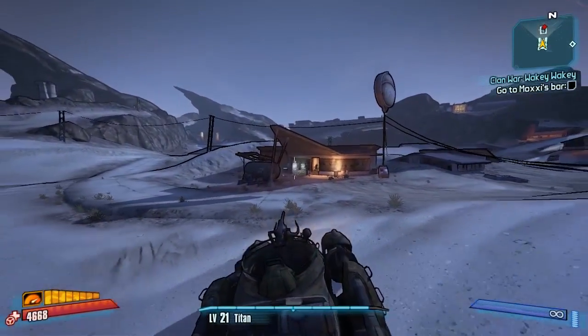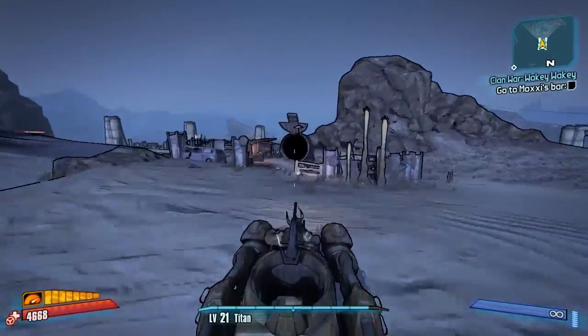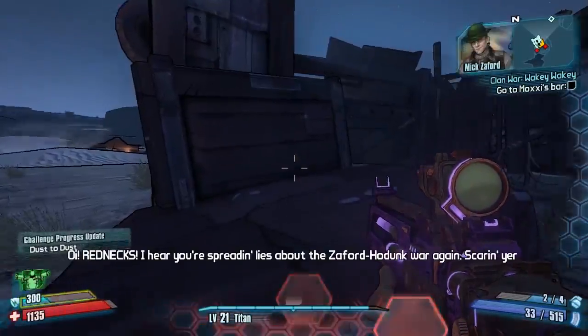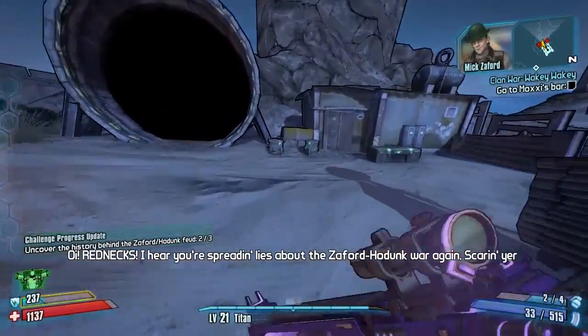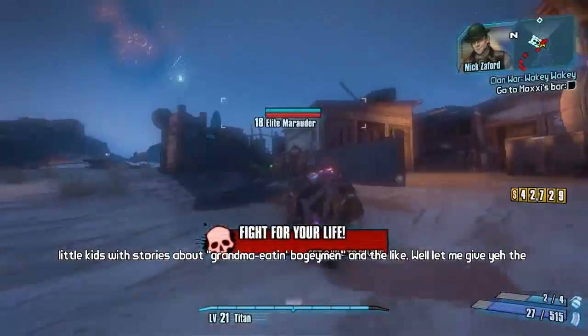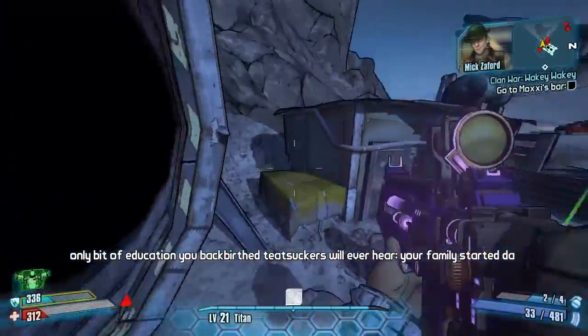Just be aware there are some vending machines here if you want to top up on ammo or health. Then head to this little bandit camp with a big black pipe in it. On the left hand side as you come in, there's your second echo log — pick that up. And then there's another green dial chest on your right hand side.